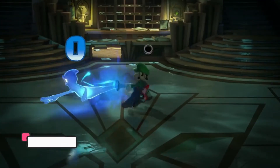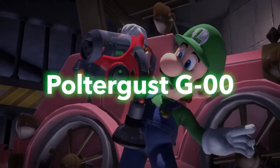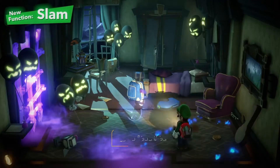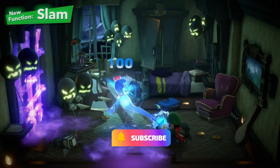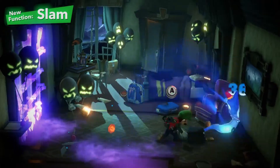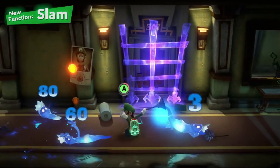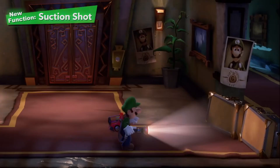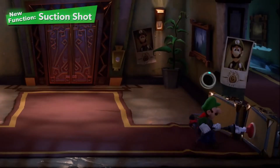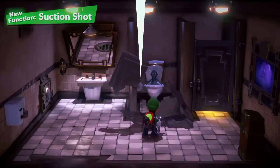Next up we have Luigi's Mansion 3. For lighthearted spooks, you really can't go wrong with Luigi's Mansion 3. It stars our favorite cowardly plumber and his gooey Doppelganger as they capture ghosts in a haunted hotel while trying to find Luigi's lost friends from the Mushroom Kingdom. Each floor has its own haunted theme, and this game even has multiplayer for up to 8 players. Once you unlock Luigi, you and a friend can play through the main story in two-player co-op mode.